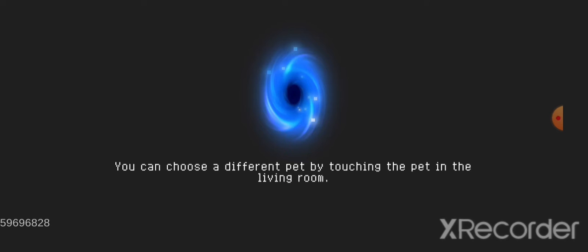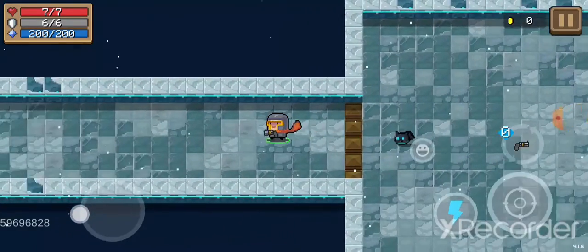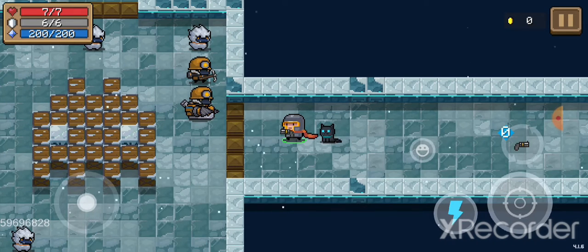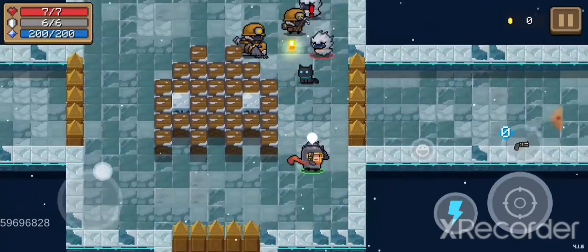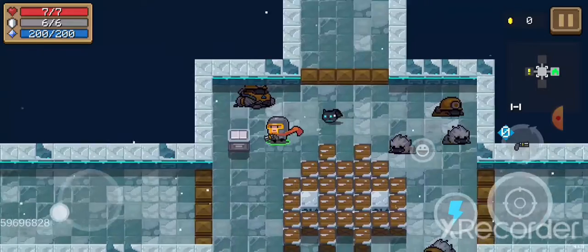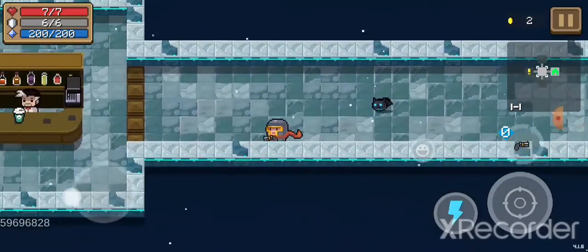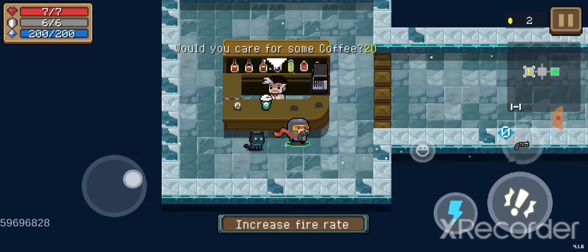Now I'm entering a dungeon. The main thing to do in this game is to fight all the mobs that you see — they're trying to attack us. Now I'm going to the side. Oh, look, this guy's selling some things but they're too expensive for now.